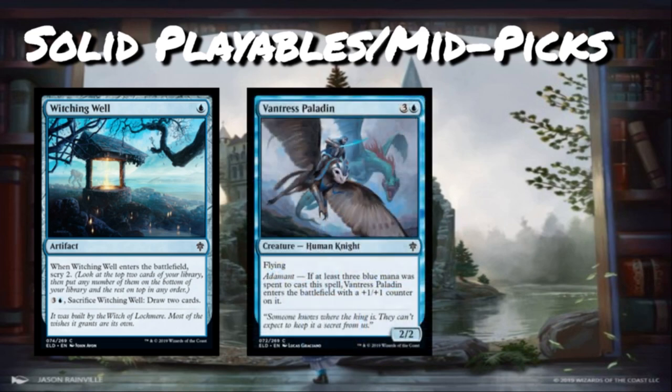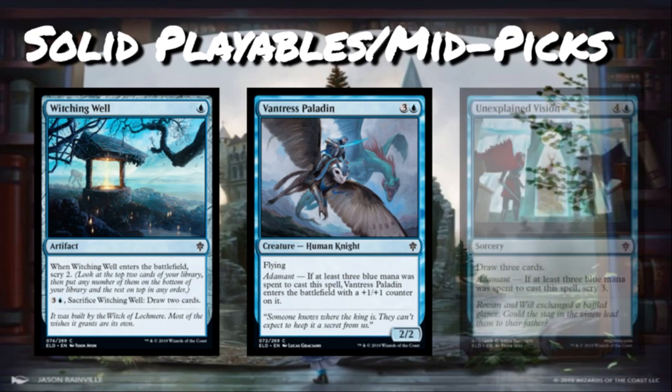Vantress Paladin is up next — three and a blue for a 2/2 flyer, a common Human Knight. Four mana for a 2/2 flyer is not where I want to be, but it's saved by adamant: if at least three blue mana was spent to cast it, it enters with a +1/+1 counter. There's one of these adamant +1/+1 counter cards in every color. With the adamant bonus you're getting a Phantom Monster — a 3/3 flyer for four mana — which is quite good. I'm highly looking for this card if I'm playing one of the defensive blue decks.